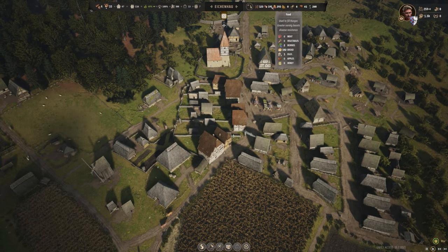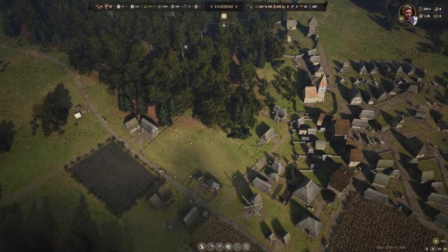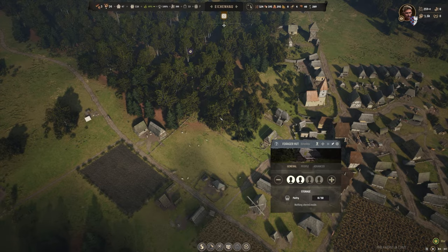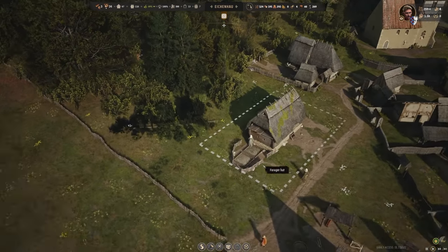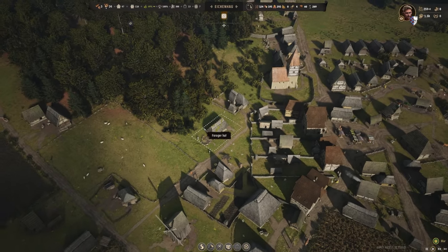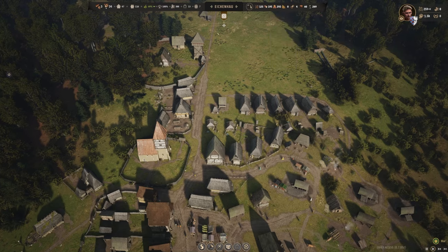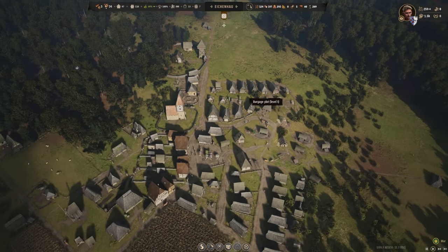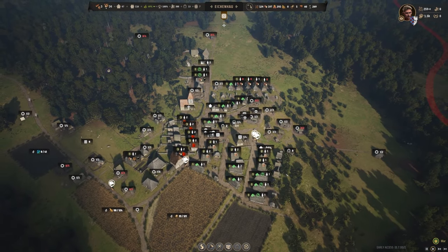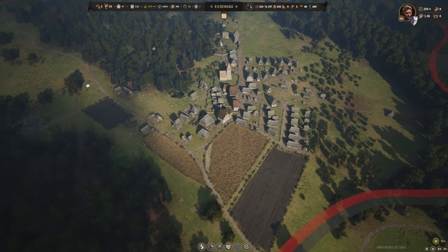Our food is mostly just getting down to bread. I did notice the berry bushes have come back in, so I might place two people on berry gathering. We also did a little herb garden down here, so we may get some herbs produced as well. It looks like we're starting to hit a few supply shock issues. We're going to have to get a barley harvest in to do another batch of brewing.